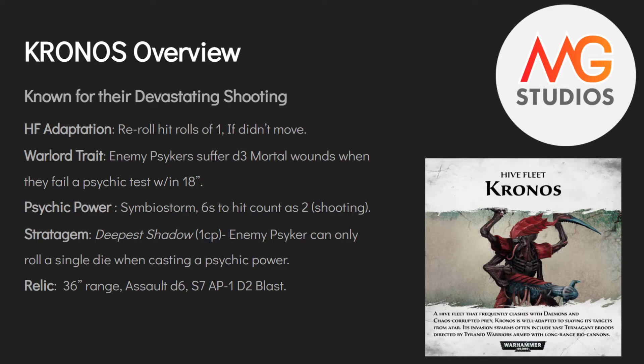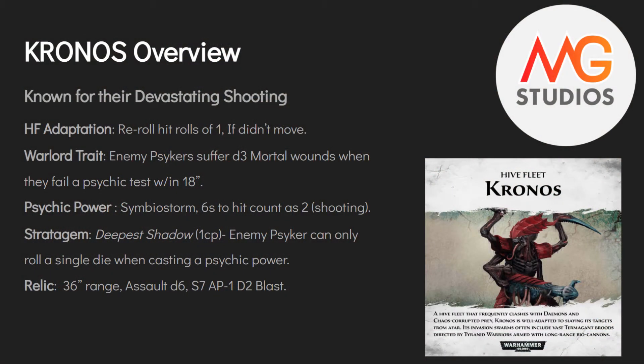The Warlord trait: enemy psykers suffer D3 mortal wounds when they fail a psychic test within 18 inches — very good against certain armies. The psychic power, Symbiostorm, has a 12-inch range: sixes to hit count as two hits for shooting. Sticking that on a unit of five or six Hive Guard, an Exocrine, or a Tyranofex is devastating — Hive Guard can shoot twice, and that counts for both shooting phases. The stratagem, The Deepest Shadow, forces enemy psykers to only use a single die when casting, so any Warp Charge 7 power auto-fails.